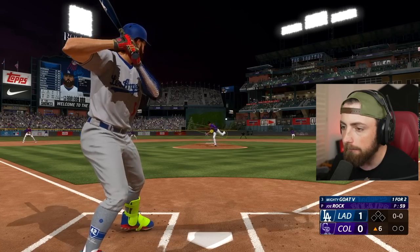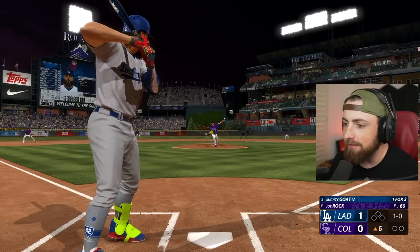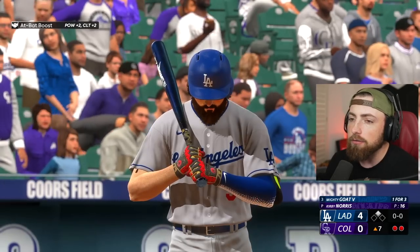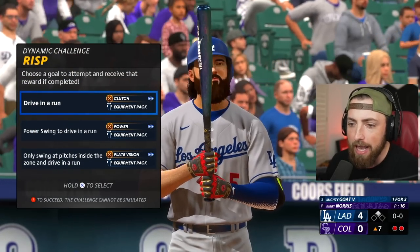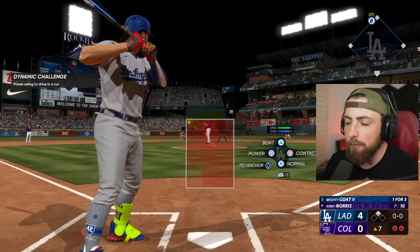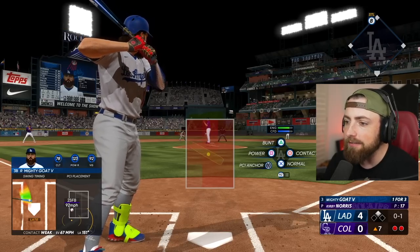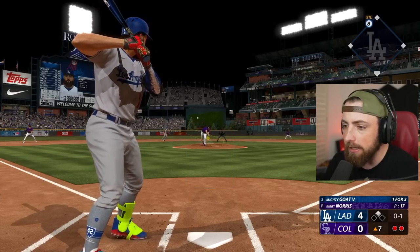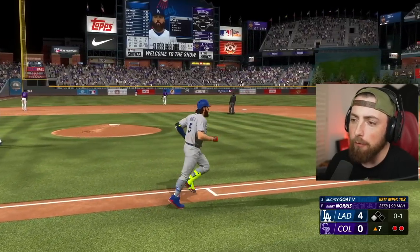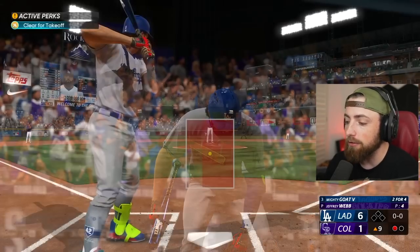I hit a chopper to third base — we're way out. This first game doesn't even matter because the wind's not blowing out. Power swing to drive in a run. I might even take the bat PCI off — I suck at hitting with this thing. That ball was destroyed. That's probably 451... and it is 445. Six feet off — pretty good guess. And we did earn the equipment pack. Up by five, top of the ninth.